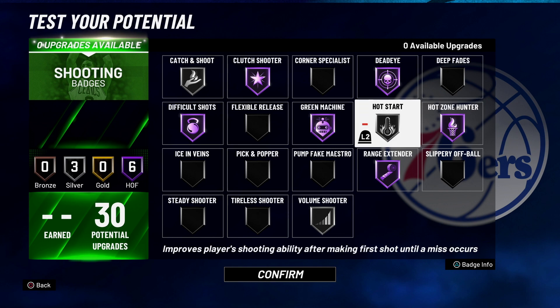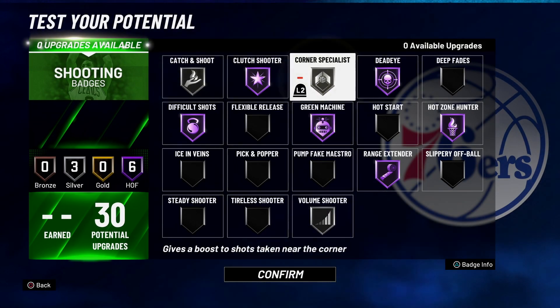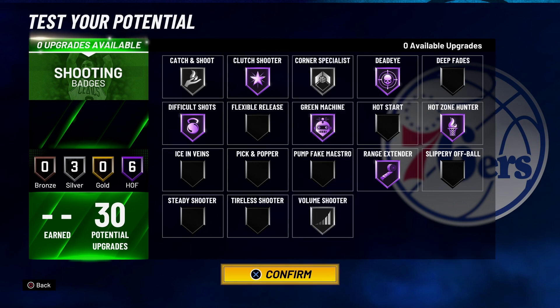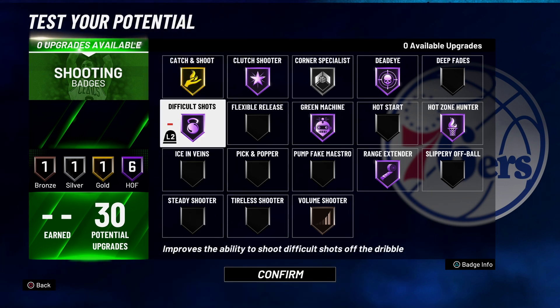I would personally do corner specialist or hot start if you're really feeling yourself with that 99 three-pointer — hot start gives an extra boost to your shooting. I've seen people use Tyler Shooter, let me know in the comments if that badge actually works on current gen. Also note that bronze is better than everything except Hall of Fame on volume shooter.